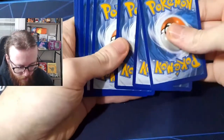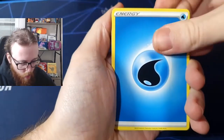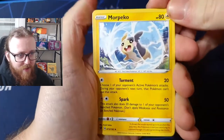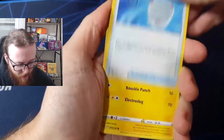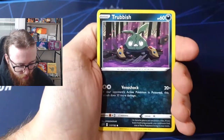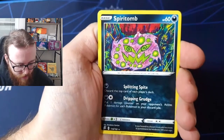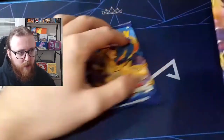Here is the code for the second Rebel Clash pack. One, two, three, four — there we go. Energy card is water energy. Eevee — that illustration is awesome, having the time of his life. Scoop Up Net, Electabuzz, Snom, Snover, Natu, Trubbish, reverse holo Litwick, and a non-holographic Spiritomb.